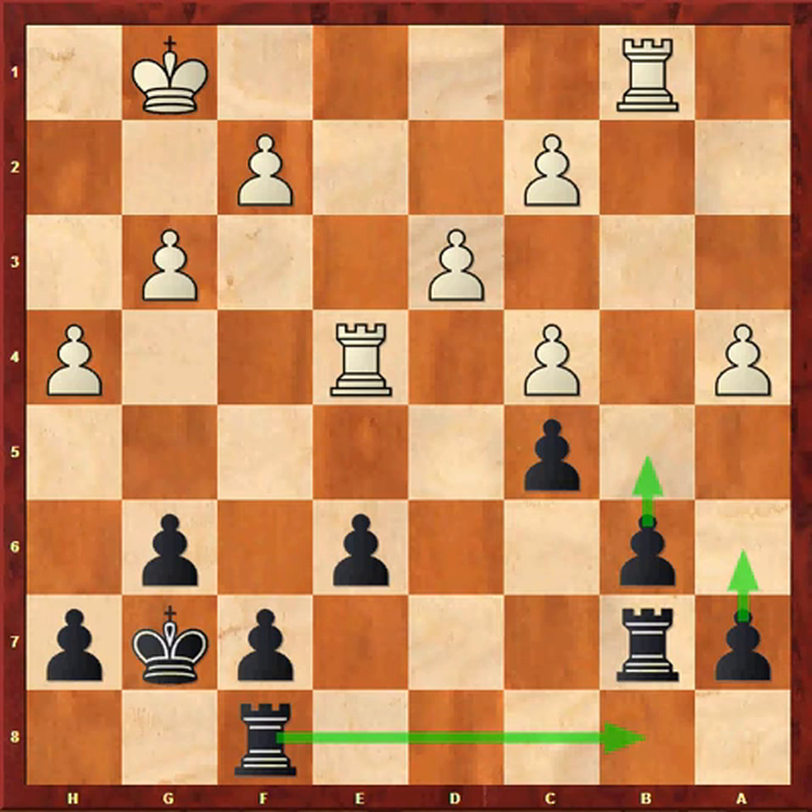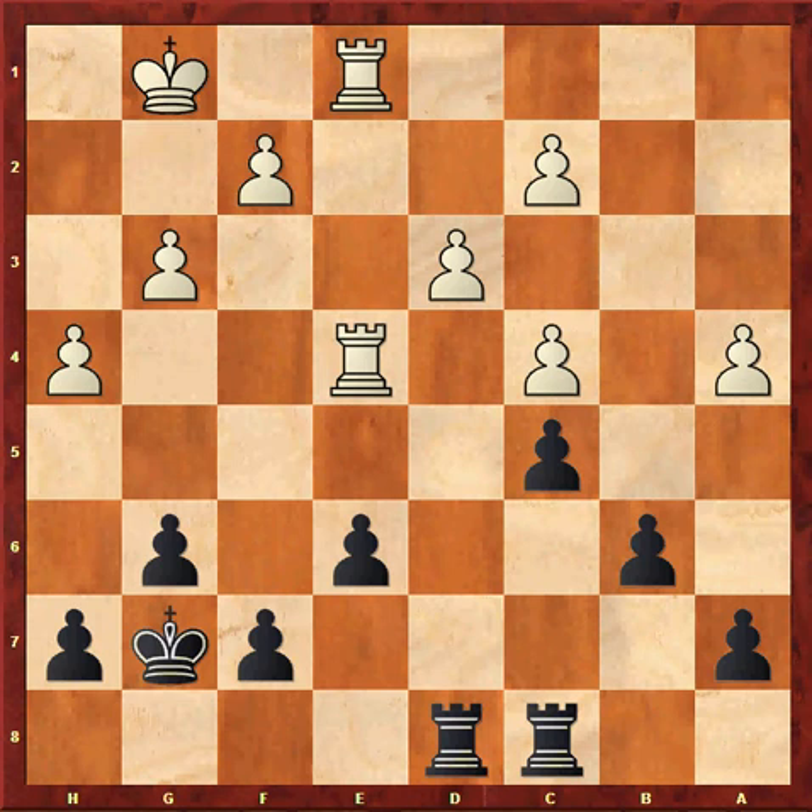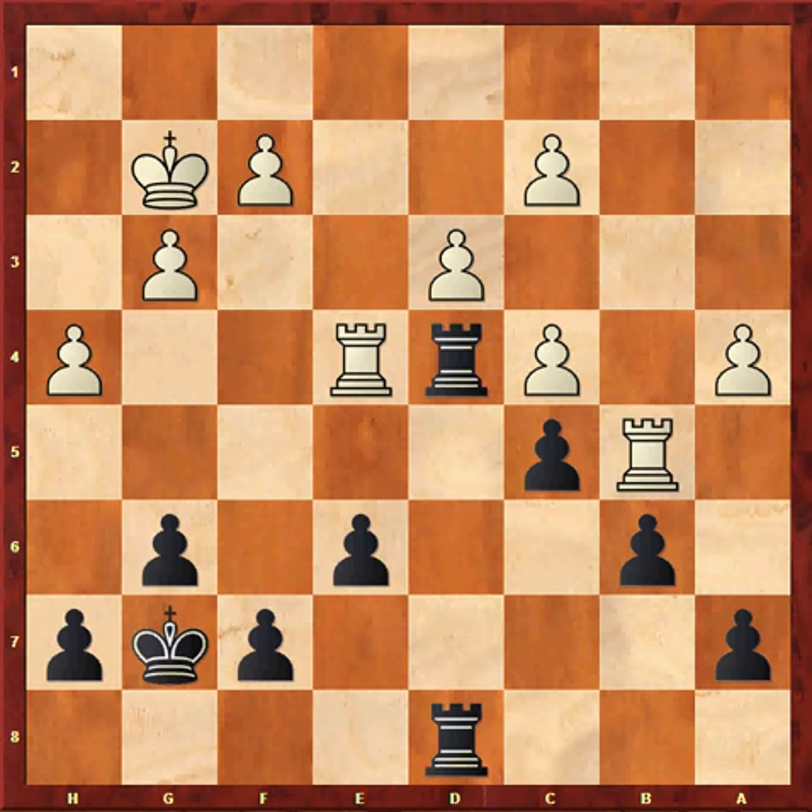In the game I played Rfd8, Kg2, Rd7, Rb1, Rcd8, Rb5, Rd4, Rxe1. My opponent wisely denies me a rook trade and now I have no counterplay and must defend.